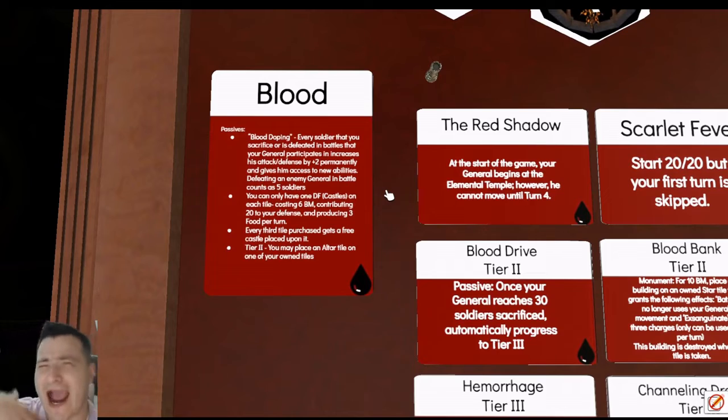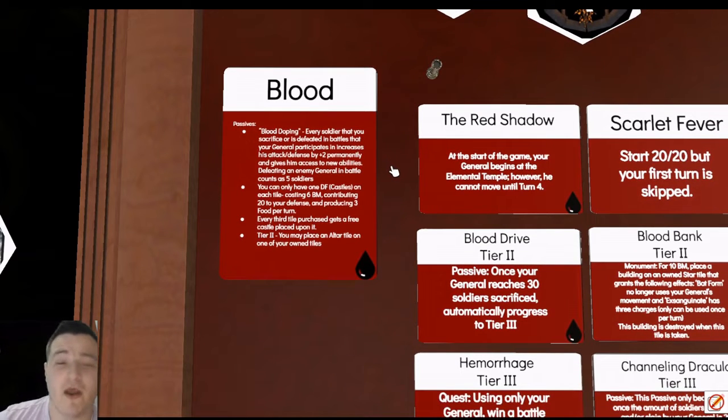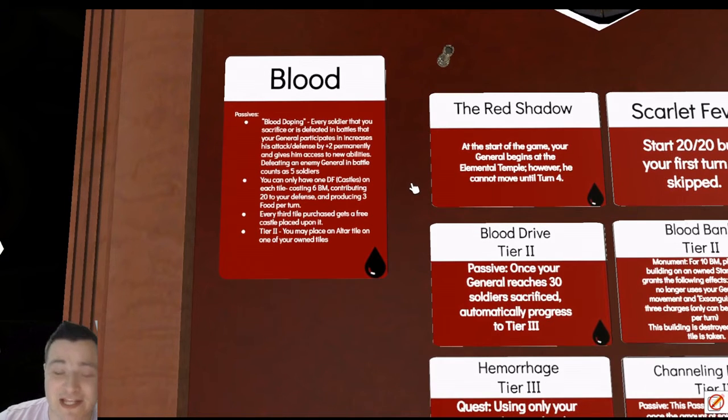Their large card's added bonuses aren't even their most powerful aspect — though pivotal to strategy. Their most powerful feature is their castles: special unique defensive fortifications that can only have one per tile, but they have 20 defense instead of the normal 10 and produce three food per turn. Blood is a really solid pick in building-material-heavy corners. If earth and metal are both banned and there are multiple mountains in a corner, get all those building material tiles pumping out resources, put castles on each of them, and you still have a great food economy. Every third tile you purchase also gets a free castle.